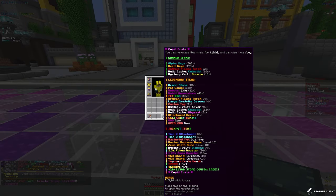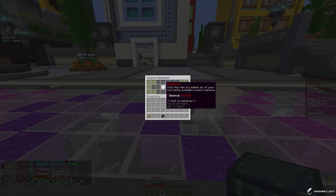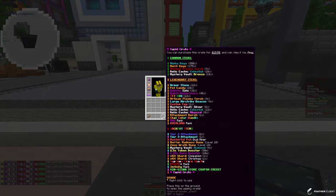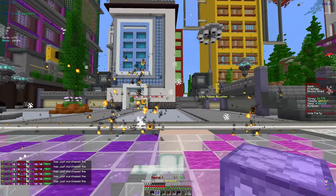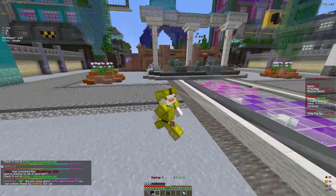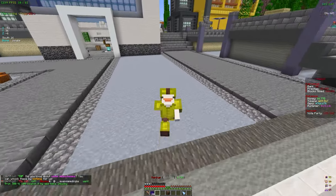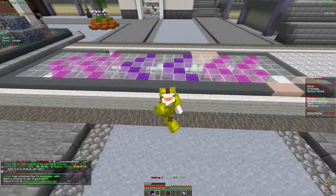Now we're on to the cubit crates. Let's see how many coupons we got from the colossal crates — we are at $422, which is actually insane. Let's go ahead and open up these cubit crates. I think these ones might be the best, so let's hope for some more coupons. We got some $20 coupons right there. Okay, we are done opening up all the crates. We got $482 of coupons total, which is actually insane — we could buy so many more bundles. But I think that's it for the crate opening.